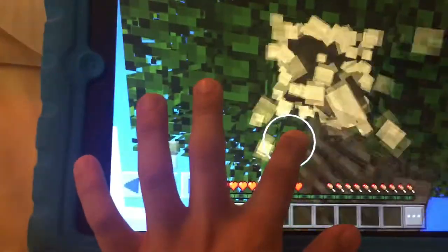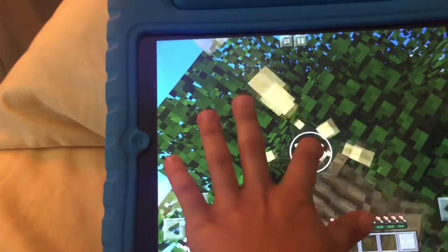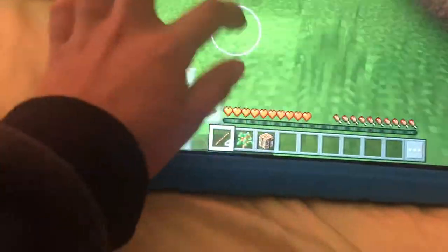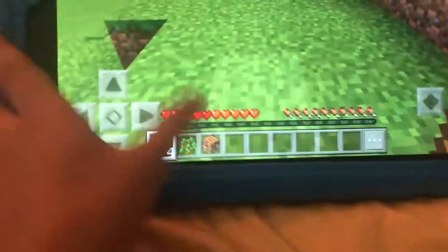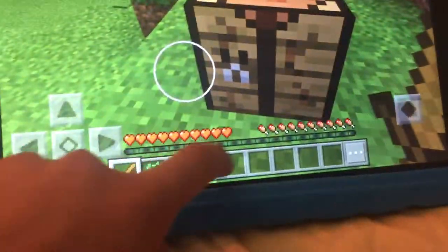Sorry if my finger's in the way. I hear a cow. Alright, we got eight pieces. Let's make some wood planks, let's make some sticks, and a crafting table so we can craft. So we can craft a sword. Let's craft a sword. There we go, and now as you can see, we got a sword.